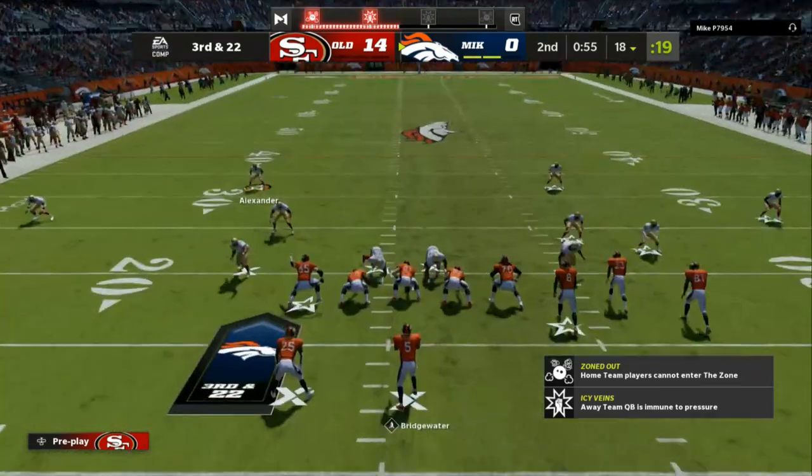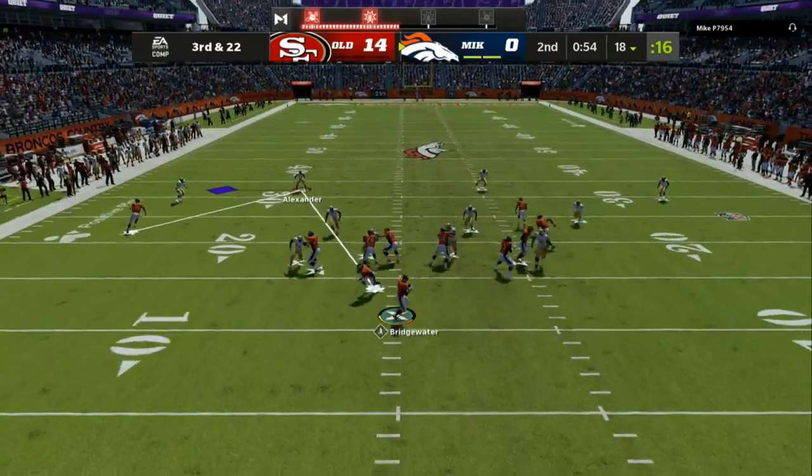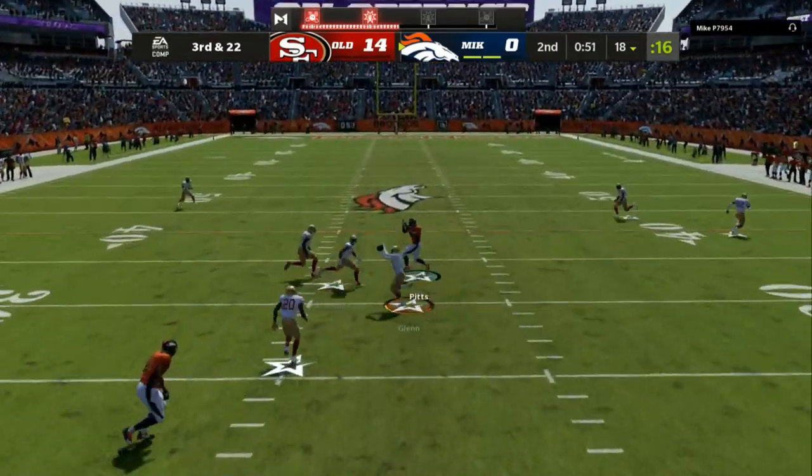Third and 22 — cover six invert, no zone drops, eight gap technique. This is something I created and something that is very, very good in Madden 22, as you can see right there.